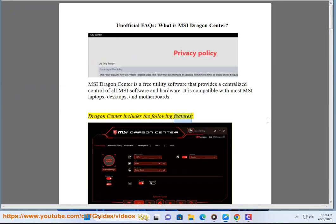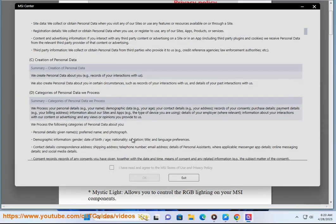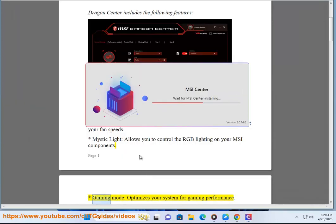Dragon Center includes the following features. System Tuner allows you to overclock your CPU and GPU and adjust your fan speeds. Mystic Light allows you to control the RGB lighting on your MSI components. Gaming Mode optimizes your system for gaming performance.